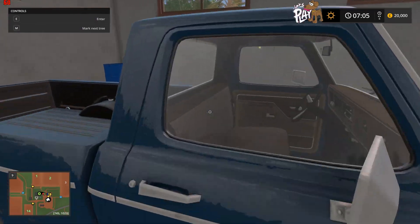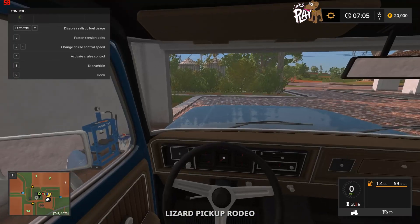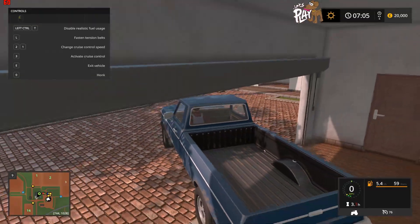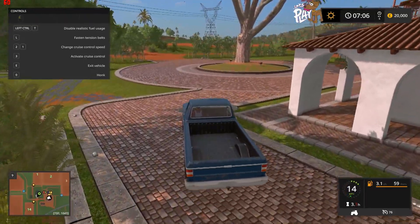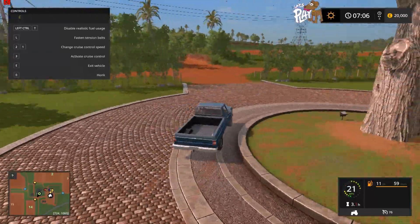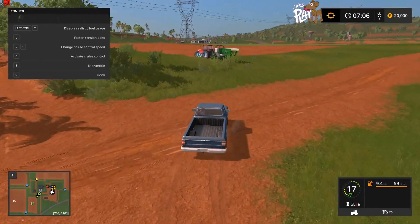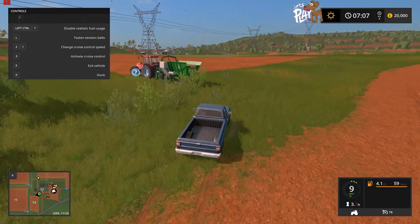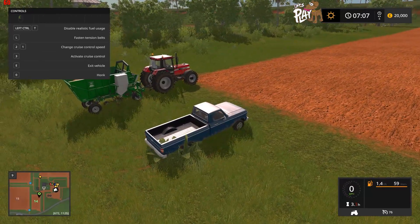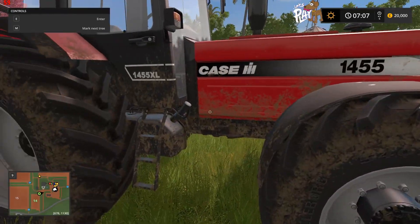We jump into our jeep and head out, coming into a camera view so we can see properly. We've got a plane — I love it! According to the map, this is field number 14, and this is the new sugar cane, which is really cool.